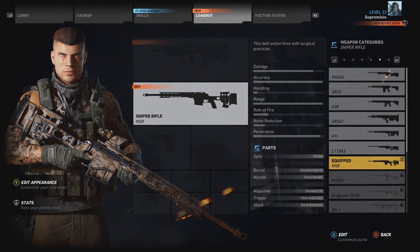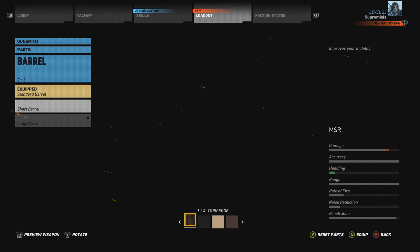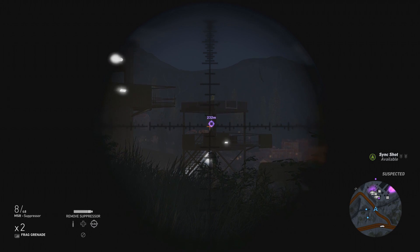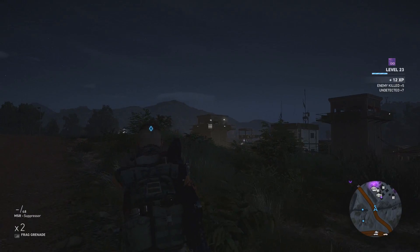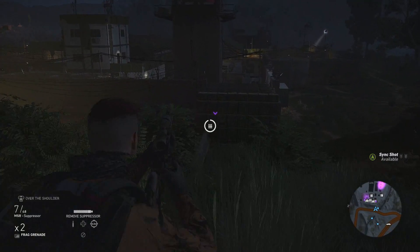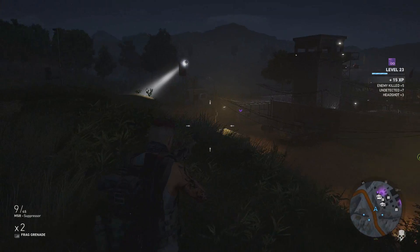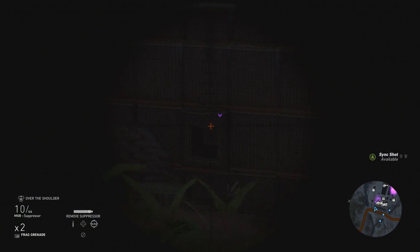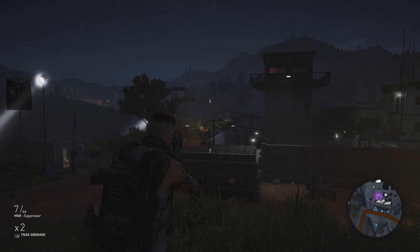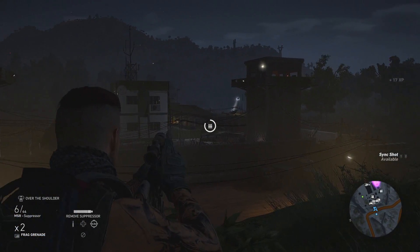The next weapon is the MSR. The damage, accuracy, range, and penetration on this gun are absolutely insane, and while the rate of fire is a little slow, the handling is quite good. The big thing for me is being able to shoot enemies behind cover — when you snipe from a far distance and enemies hide, being able to penetrate whatever they're behind makes this weapon an absolute beast. As you can see in this gameplay, it melts people and is just super good to use.